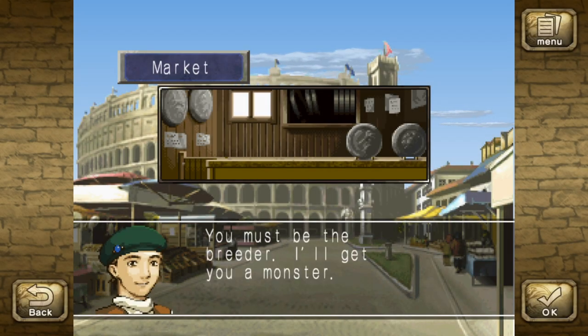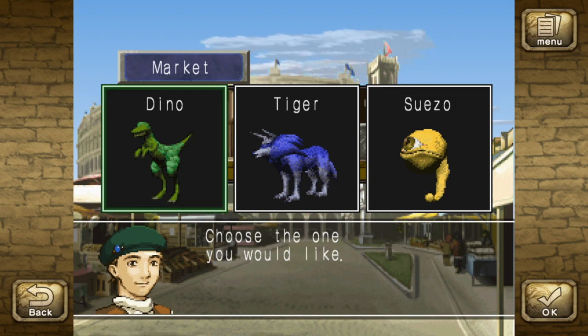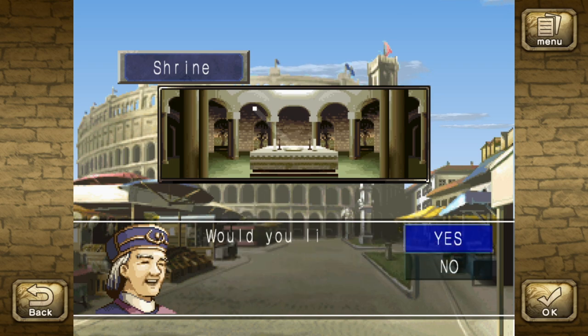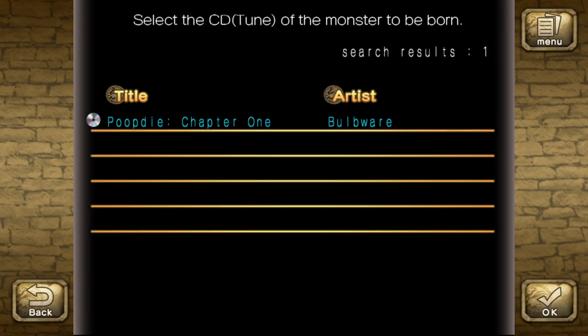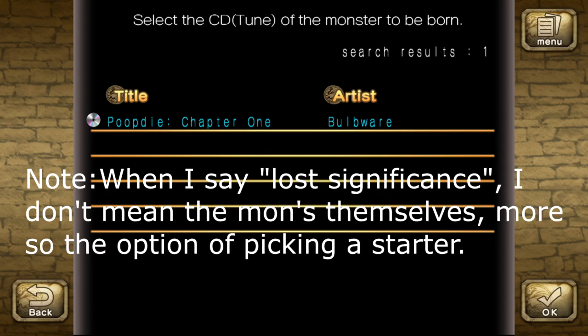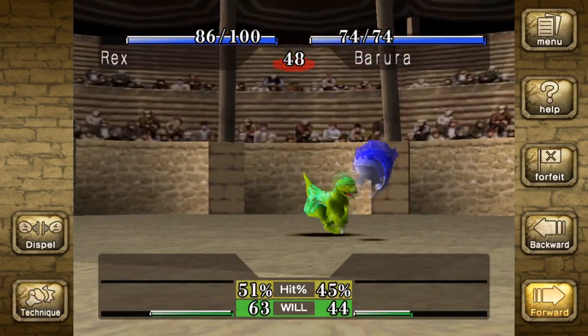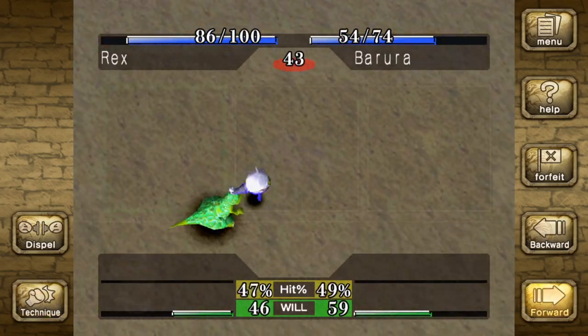Upon booting up Monster Rancher 1 and heading to the market, you're given the option to acquire one of three starters. It is worth noting that you don't actually have to take one — you have the database at your disposal. The three starters were likely put in as a failsafe for people who didn't have any CDs or only had a few, but they've lost some significance due to the amount of discs we now have access to. Nevertheless, they're still very useful for newcomers to gain a general idea of how the game works and how different monsters react to different raising styles.